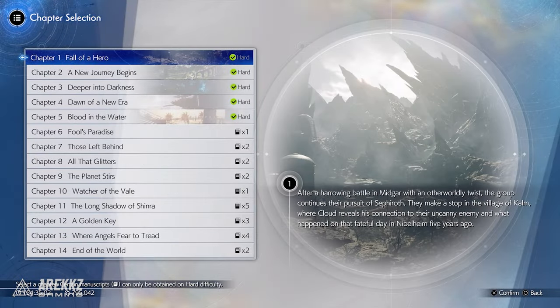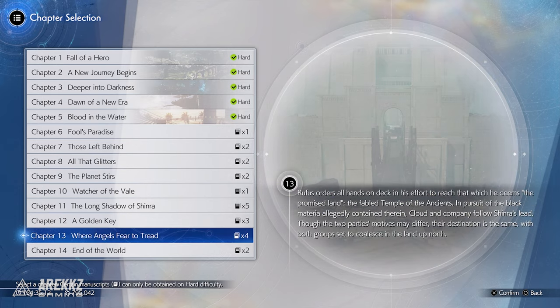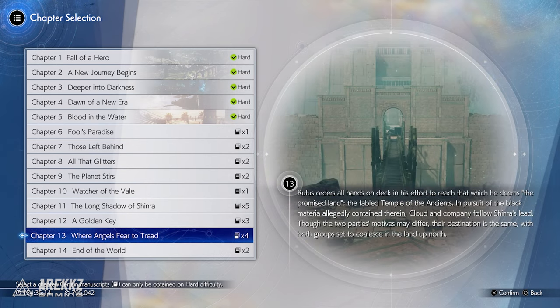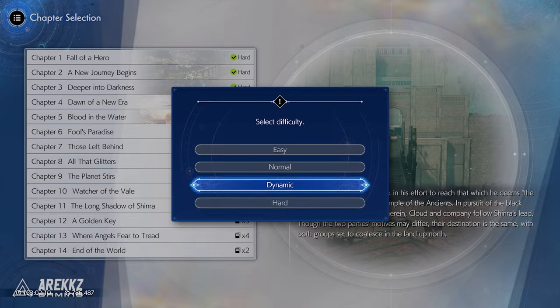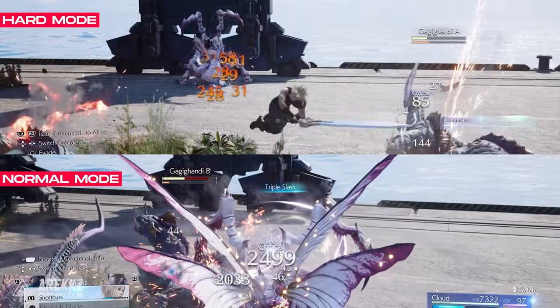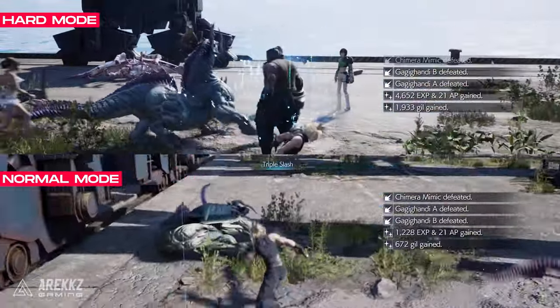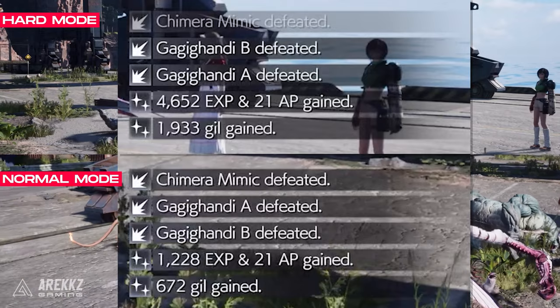Chapter 12 is a great option to farm because all the characters are active and available to you. Chapter 13 is also good, however Cait Sith will not be active so he won't gain AP. I've also tested the AP you gain in normal and hard mode and it seems like it's the same, so I recommend doing this in normal mode because it's much faster to kill the enemies and thus more effective over time.